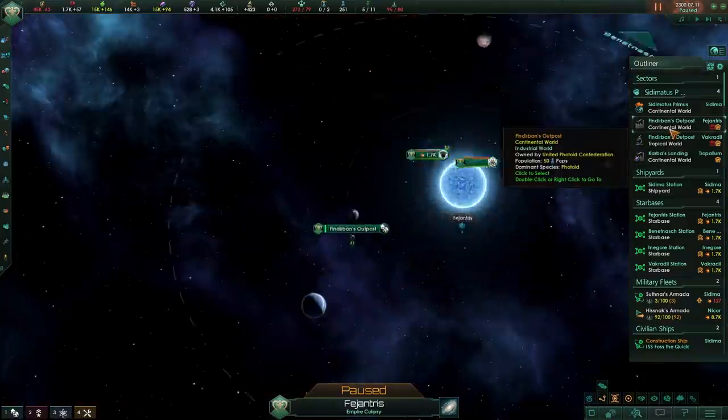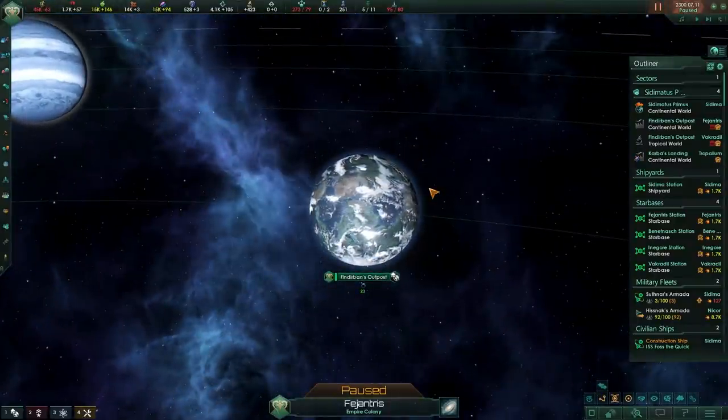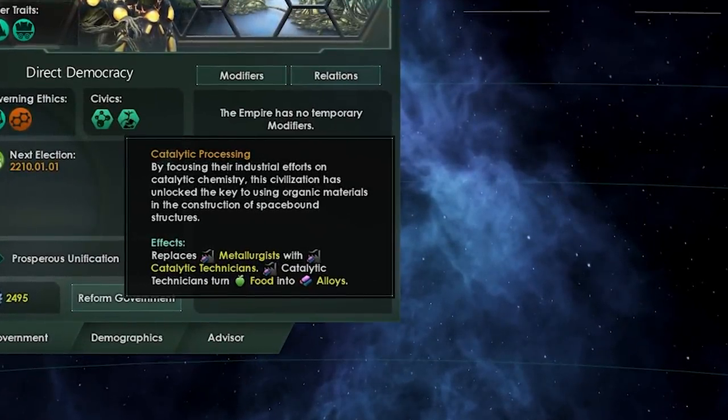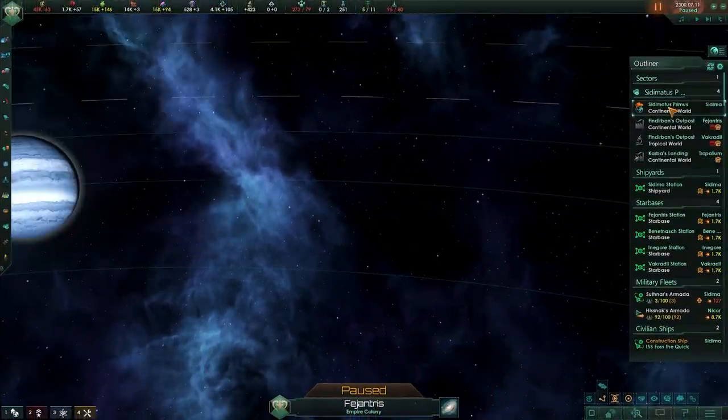Migration treaties are good for diplomacy as well, so if you are playing as an idyllic farmer species that's completely isolated from the rest of the galaxy, that may be a good choice for you because you won't want to talk to anybody anyway. This brings us to the brand new civics: idyllic bloom and catalytic processing. Catalytic processing is actually fascinating — it does something I've been wanting in the game for quite some time. It replaces the need for minerals to get alloys and supplements that with food, so basically it generates alloys from food.